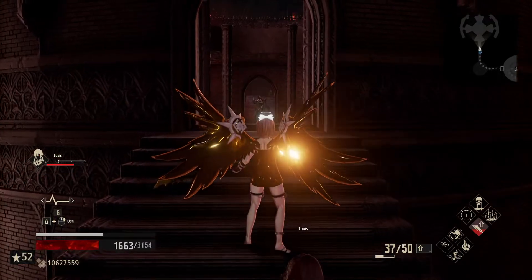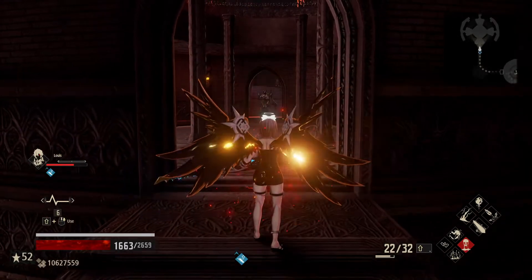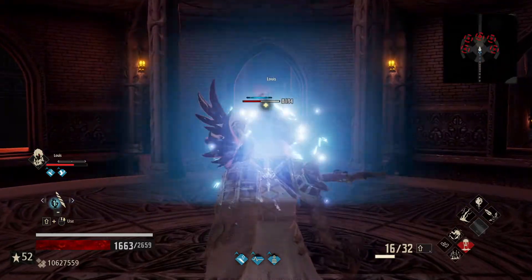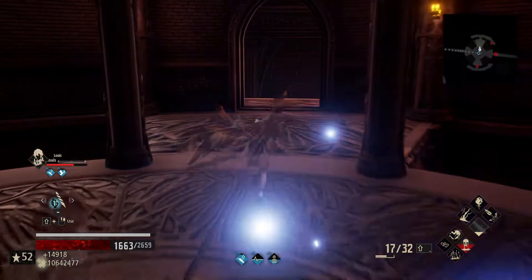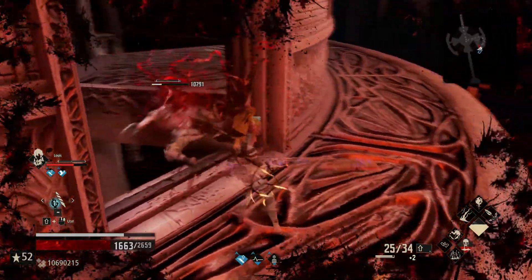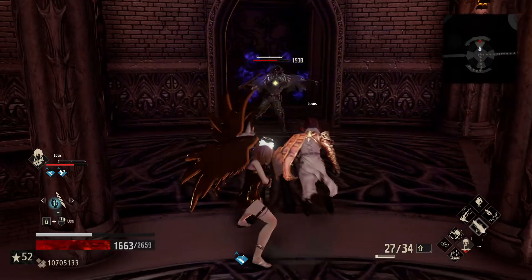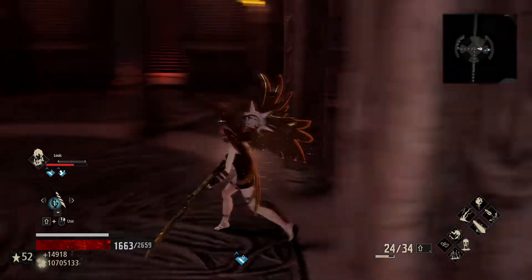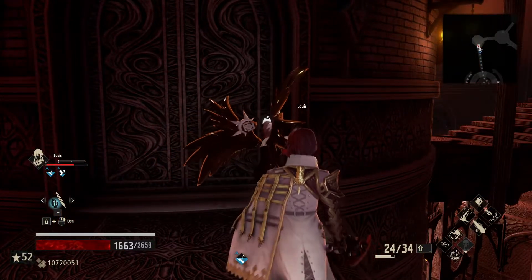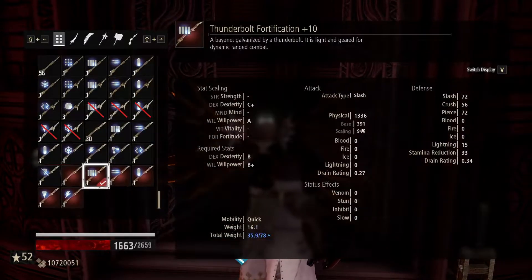That looks to be around 1663 health, and now is a perfect time to switch to our damage code. We'll go for some Ichor here, and dispatch these guys. That is the nice thing about the Crypt Spire — you can get rid of enemies quickly and effectively if you want to, though for some enemies it can be a real pain.